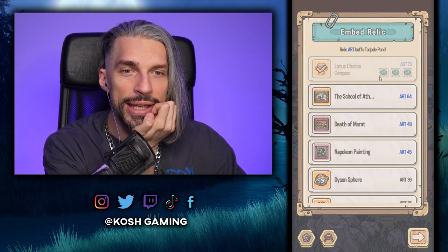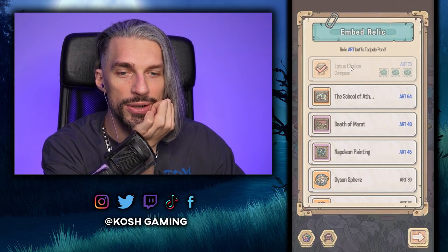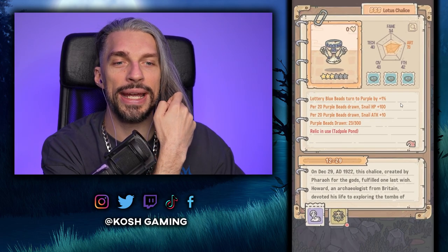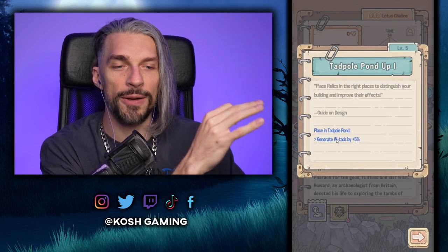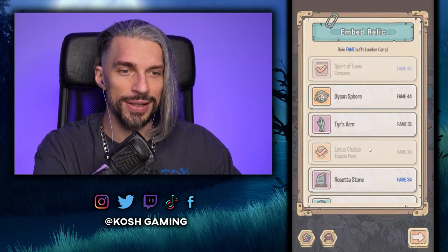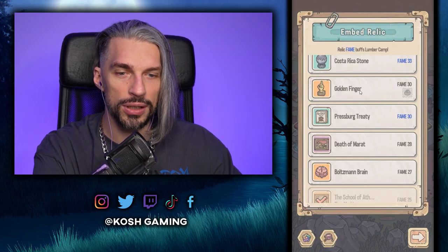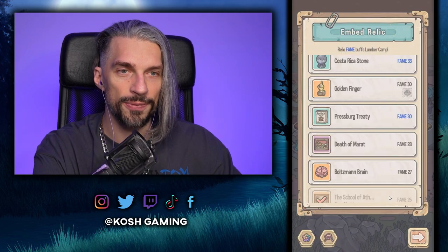We got some extra stuff. We can now do those tadpole things — we can put the proper items in the tadpole to increase output. I want this one over here instead of the compass because it gives 14 output and a 5% chance to get white tadpoles, which is really cool. We can also build the lumber camp and the quarry — we're making crazy progress today.